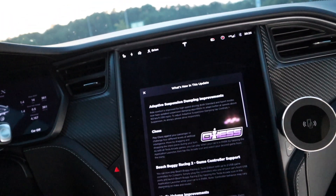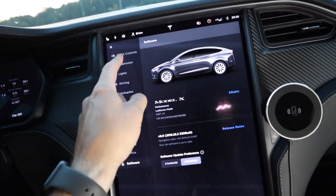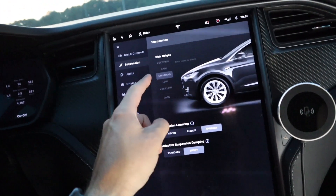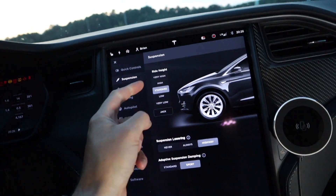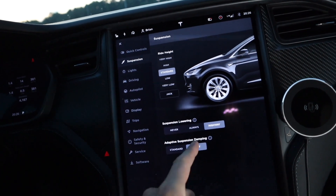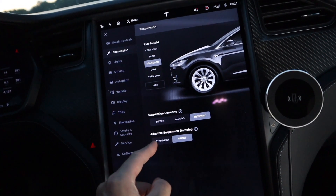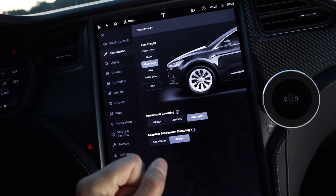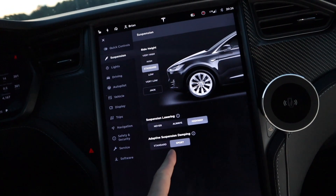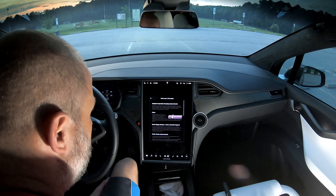We're going to skip over dog mode and go drive the car to see if I can notice a difference in the sport dampening. Let's go to suspension — they still have standard and sport. I can change it from high to low to very low. I like it in sport dampening — that seems to be a nice comfort ride. Standard is a little too bouncy, more like a Cadillac. Ride comfort is improved for high-speed driving in both standard and sport modes.